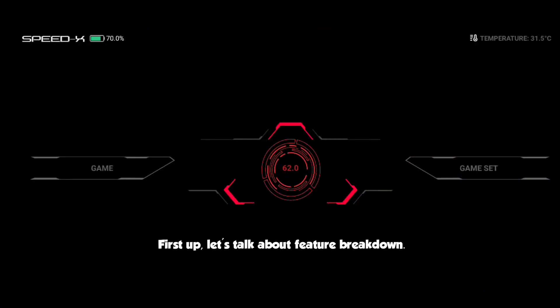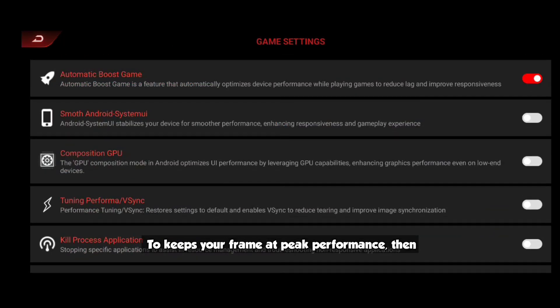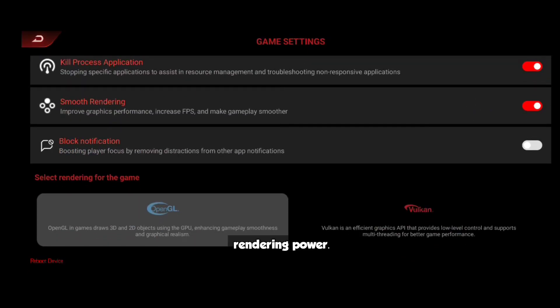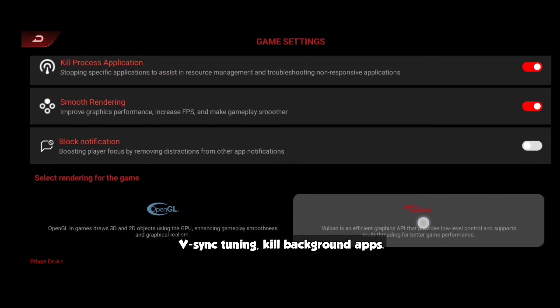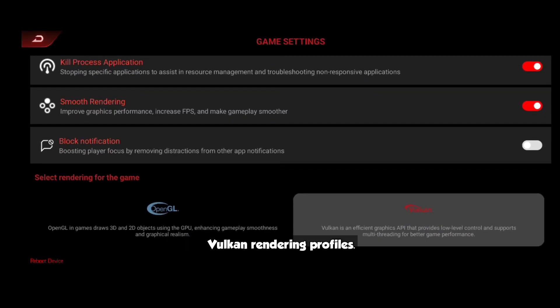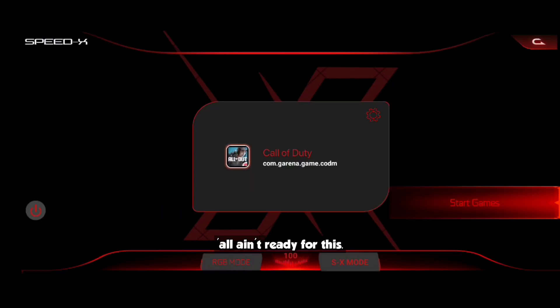First up, let's talk feature breakdown. Under game setting options we've got auto boost, which keeps your phone at peak performance. Then we've got smooth Android UI, GPU composition for better rendering power, V-sync tuning, kill background apps. And my favorite tweak is switching between OpenGL and Vulkan render profiles — perfect for different games depending on what they need.